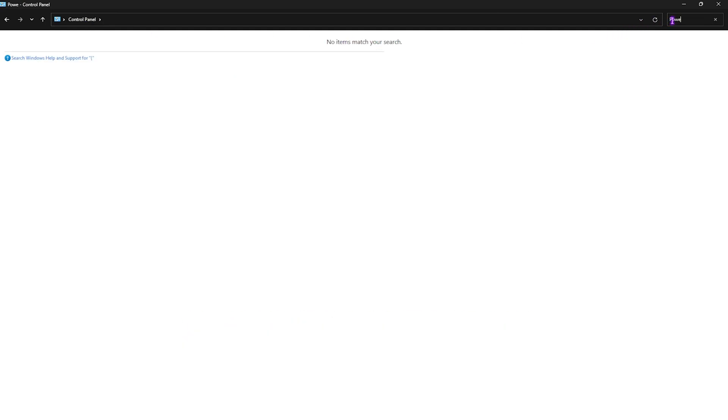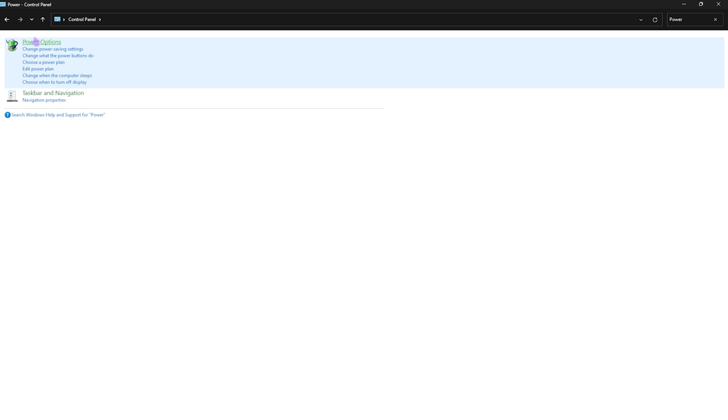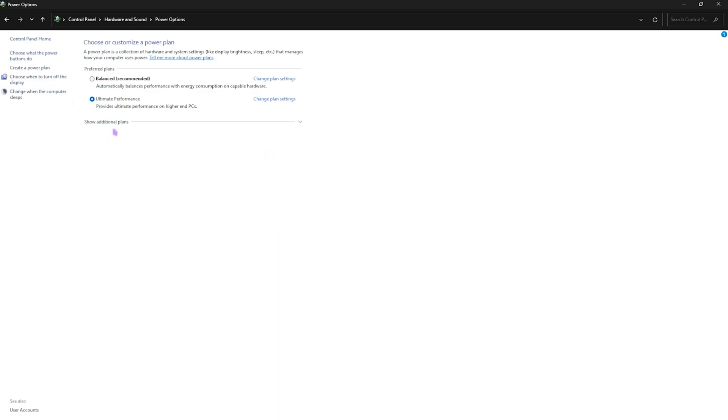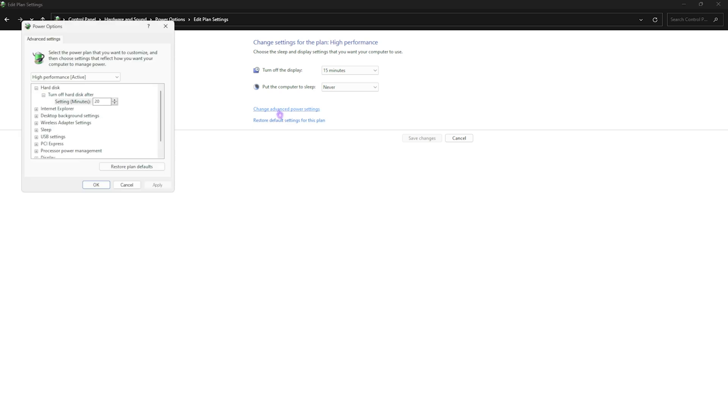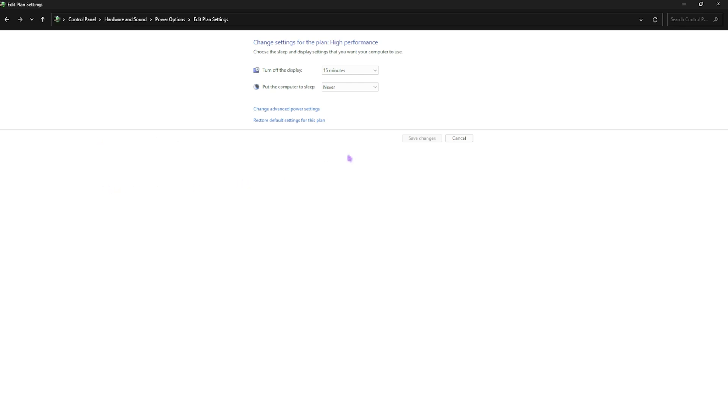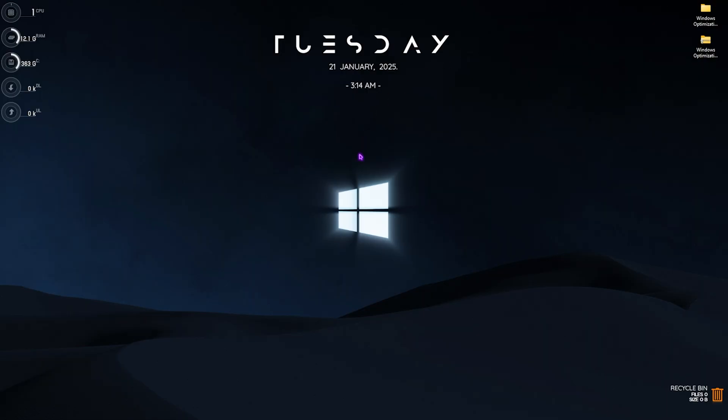Head back to Control Panel and search for Power Options. Click 'Show Additional Plans' and select High Performance. Click 'Change Plan Settings,' then 'Change Advanced Power Settings.' Under Processor Power Management, set Minimum Processor State to 100% and Maximum Processor State to 100%. Click OK, then Save Changes. Your PC is now running at maximum performance for gaming.